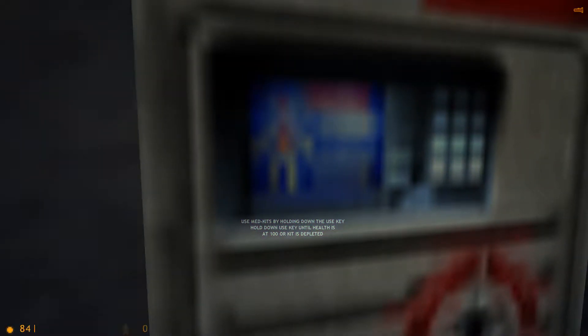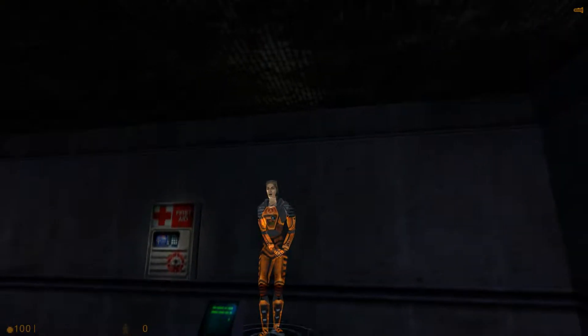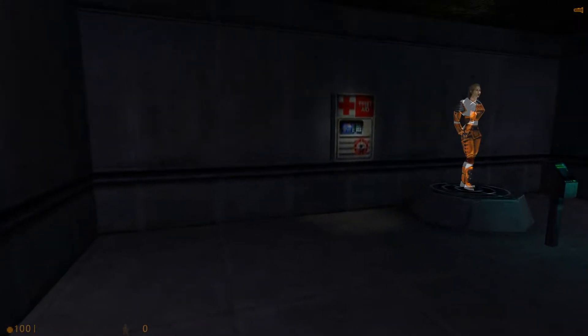You will find med kits like this one throughout the Black Mesa compound. To restore your health, walk up to a med kit and press your Use key. Your health will recover gradually until you are at full health, or the kit is depleted. Once the light goes out, a med kit cannot be reused.